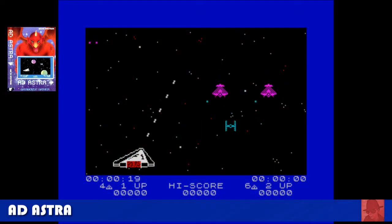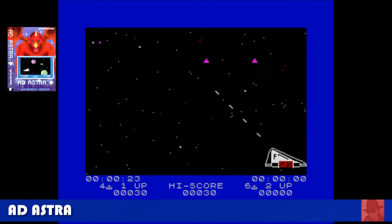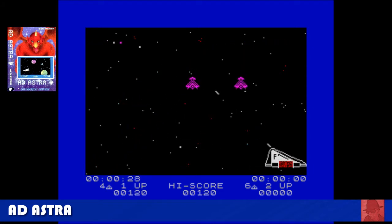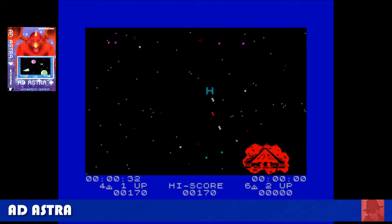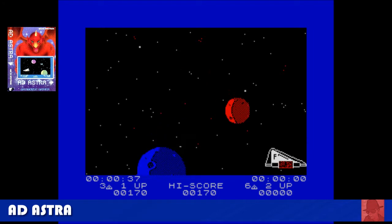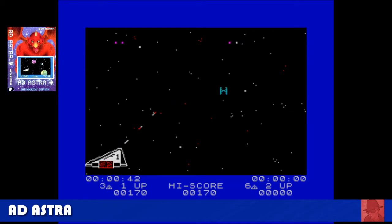We kick off with Ad Astra, a fairly competent shooter heavily influenced by Star Wars. You must first avoid asteroids and then destroy different enemy waves. Your ship looks a lot like a mini Star Destroyer, and there are TIE fighters and other ships. It's quite tricky — it's all about how long you survive. The animation is good and quite smooth. I would highly recommend Ad Astra.